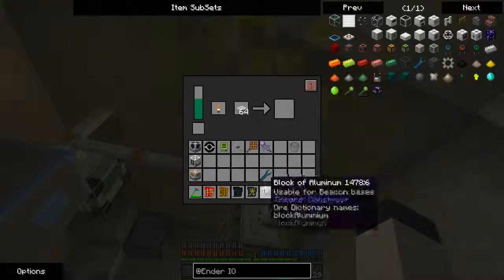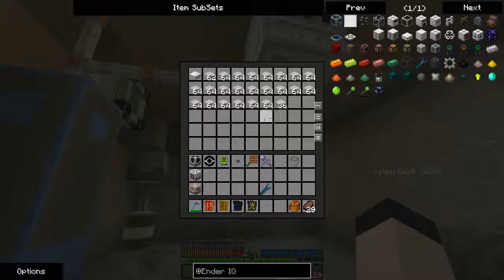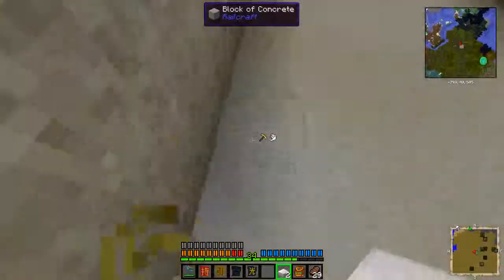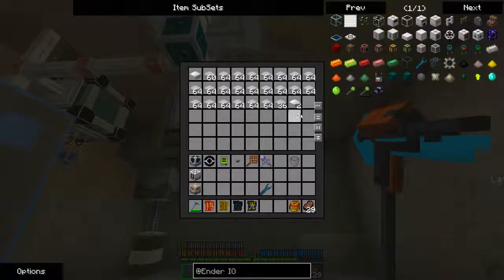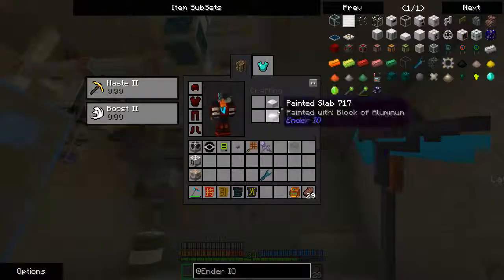I don't have this sped up. Oh, the block actually has to sit in there — I thought it was just a ghost image. But as you can see, we are producing painted slabs which have a different ID. If we take these and place them down, you can see it looks like a full block. It breaks into slabs, and that's pretty much what I'm going to be making the entire thing with. Weird how they don't stack anymore.